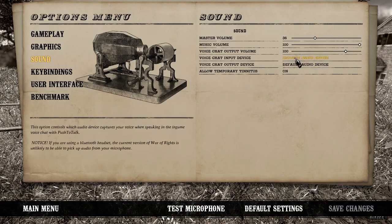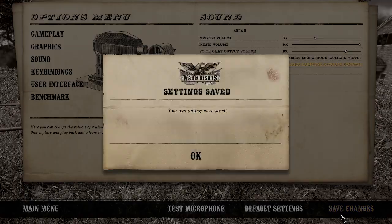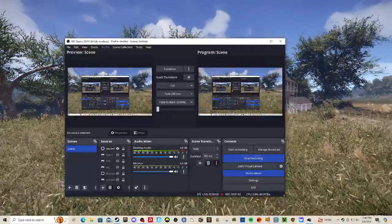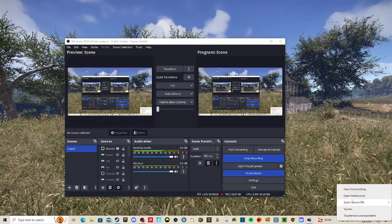I have everything set to default audio devices right now. If I leave it like this I'm not going to be able to hear anyone. So what you need to do is go to your sound settings on your PC itself.